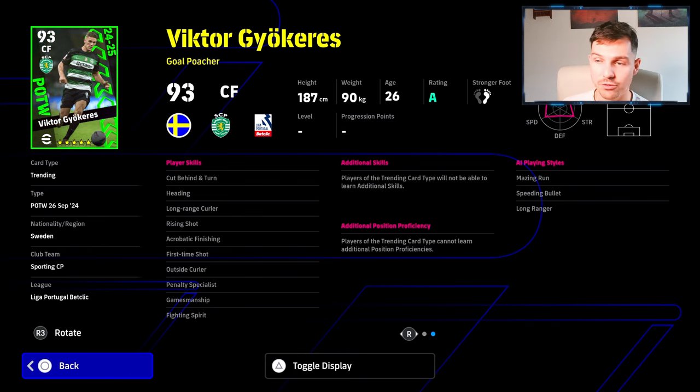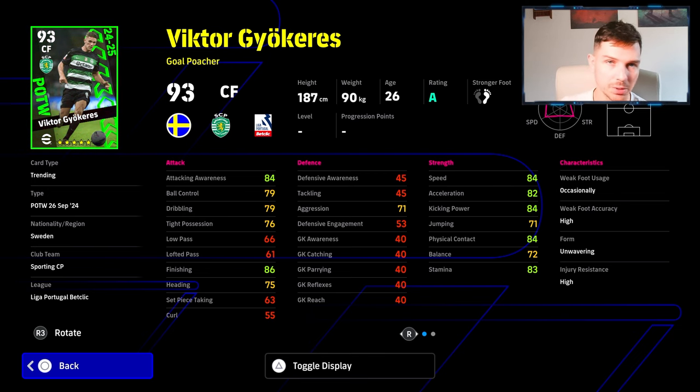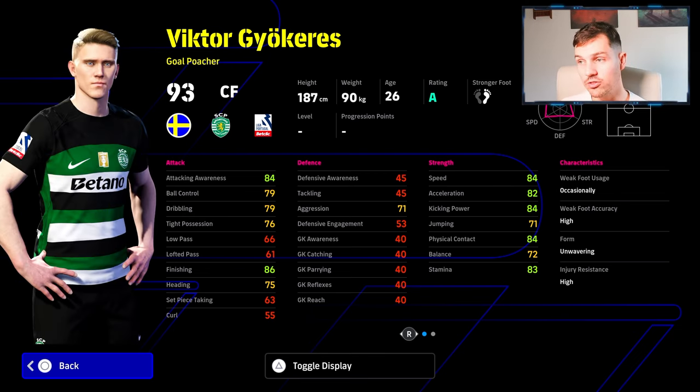I don't really follow Portuguese football as much as I possibly should, but this guy I'm hearing a lot about very recently and he is a bit of a beast in the game. He's kind of like a throwback Lewandowski-type player - really good finishing. It's not the best card, but the thing I like about this guy is he just feels like a monster on the pitch. He's very strong and very physically imposing for a center forward, but he still has acceleration and speed going to 85 plus. His attacking awareness is over 85, his dribbling and tight possession and ball control - he is as close to Ronaldo as you're going to get in the game if you don't have Ronaldo. He's not going to be as good as Ronaldo's Showtime card, but he's a very solid card.